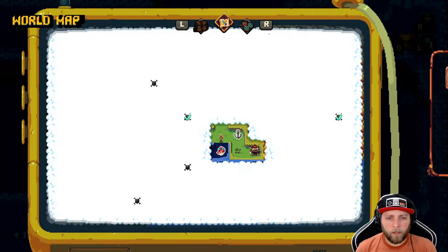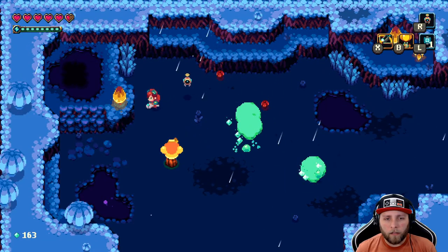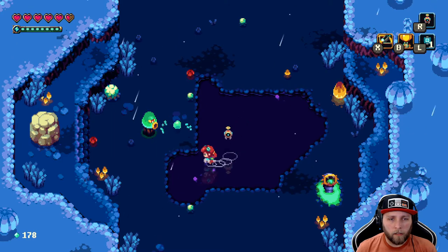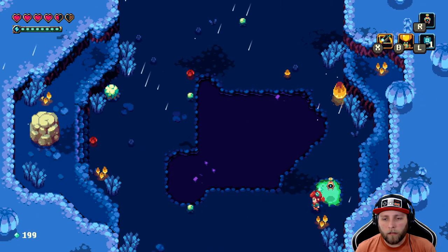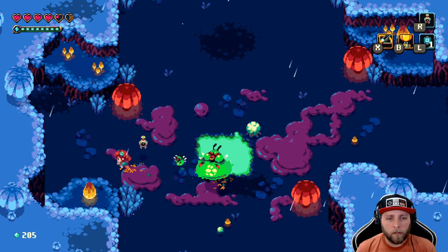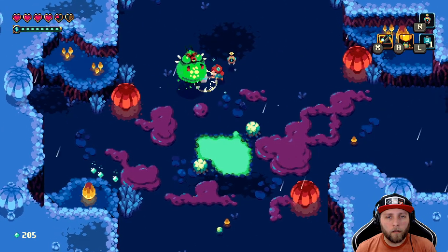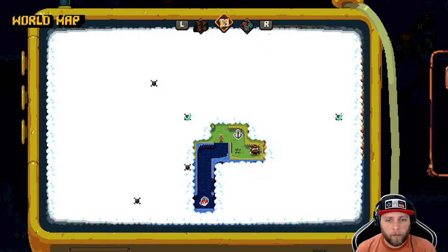He seems to be to the left a bit and down, so let's head there. Alright, so these guys I have extra damage against from the research. Oh, it still hurt me — I forgot about these guys. I wish I didn't get hurt after I kill him. Dang it — I keep holding down the button too long and it does a hammer pound and that's not what I want.